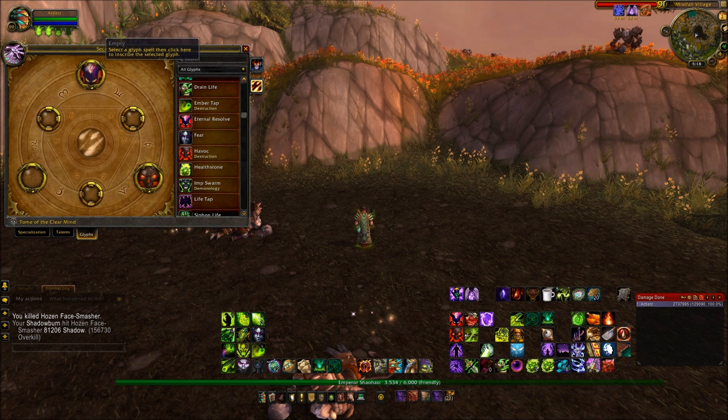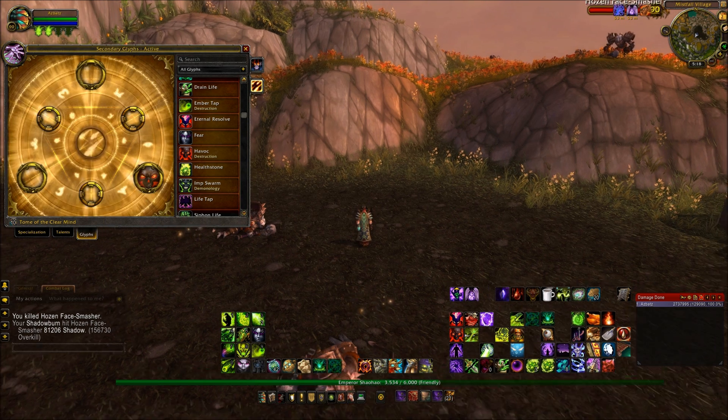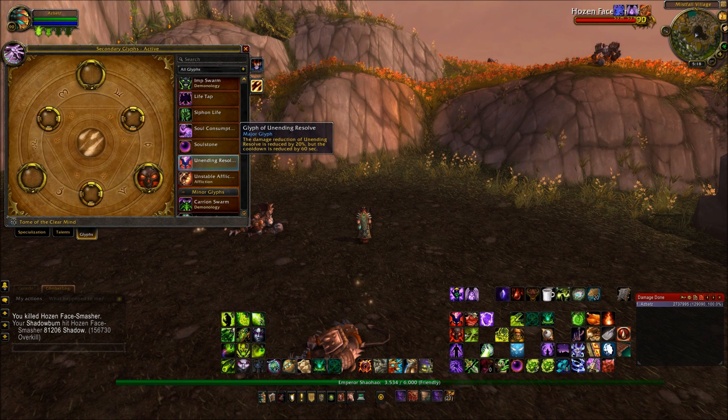Possibly one of the stupidest glyphs I've ever seen in my life. To get that 10% passive back, all you've got to do is sacrifice your Unending Resolve spell, which is not only a great damage mitigation, but also acts as an Aura Mastery to prevent silencing, etc. Just stupid, if you ask me.